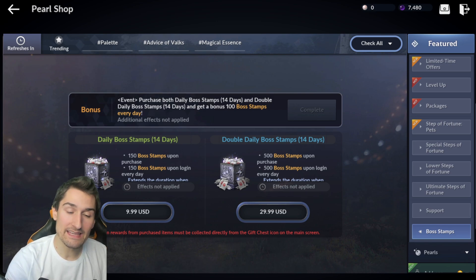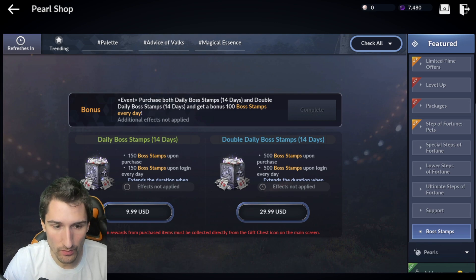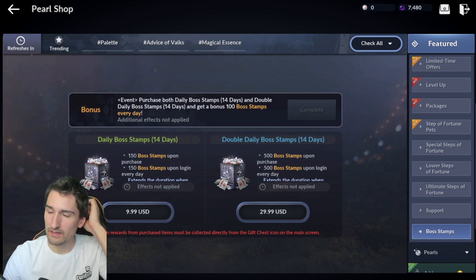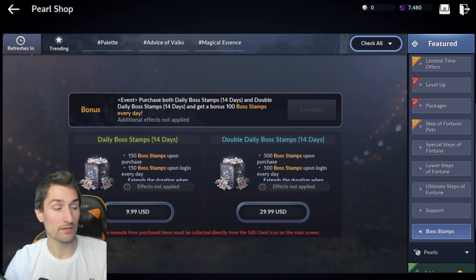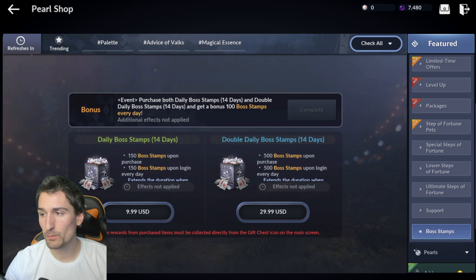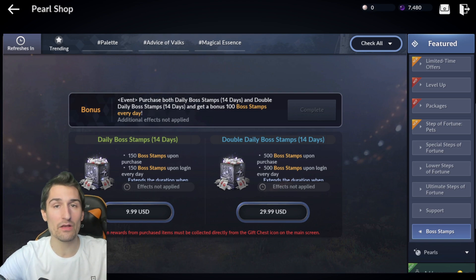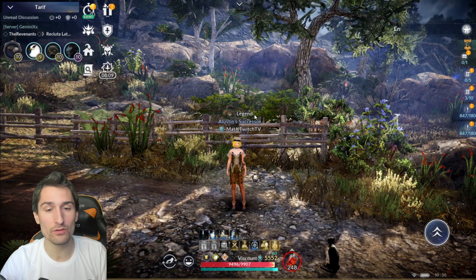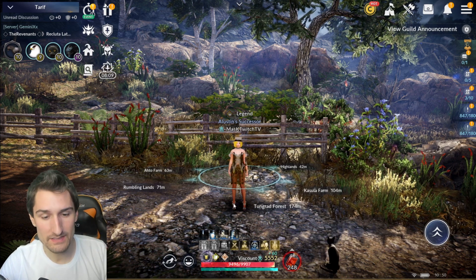Now if we add in the other $10 package and divide the final result — taking away a quarter since you're paying a quarter more — to get a dollar-to-Boss-Stamp ratio: 150 Boss Stamps times 14 is 2,100, plus another 150 is 2,250. And if you buy both, you get a bonus 100 Boss Stamps every day, so we add another 1,400. All together that's 11,150 Boss Stamps across both packages over 14 days. Taking away a quarter for the overpayment, this package comes to about 8,362 stamps for your $30 value. So the Hot Deal coming tomorrow is actually about 17% better than the 14-day Boss Stamp package we currently have in the shop.